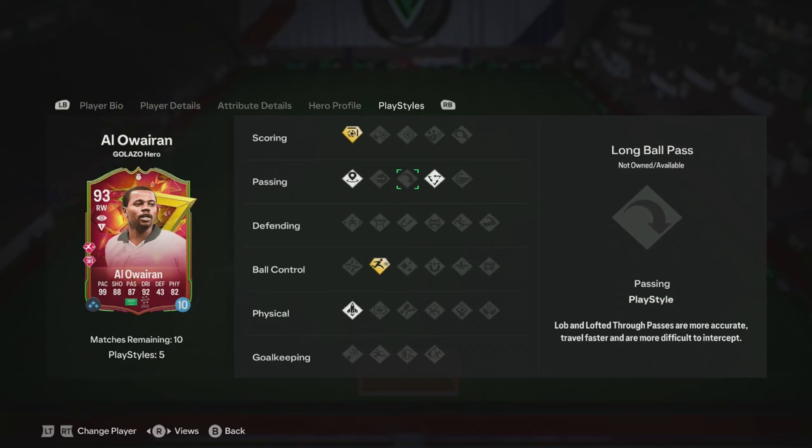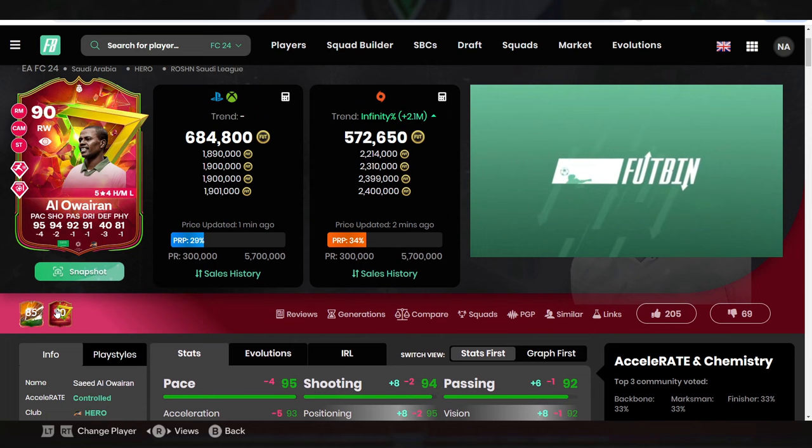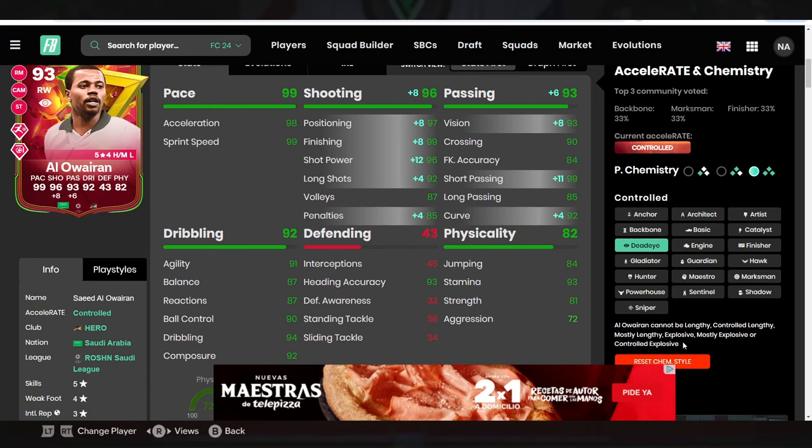Compared to the SBC there's not too much difference. If we jump over to Footbin, the price is a big difference — 1.9 million versus the SBC at 684. You are paying for plus fours, twos, ones, and threes. Play styles are the same and everything else is similar. For chem styles we've gone for a Dead Eye — the main reason was to get that shot power up to 96, which is the only issue I have with the card.